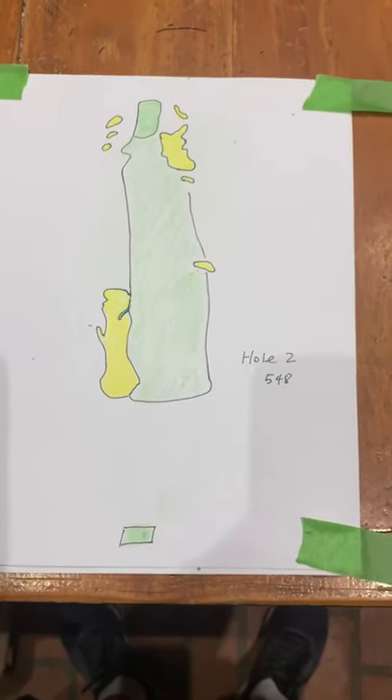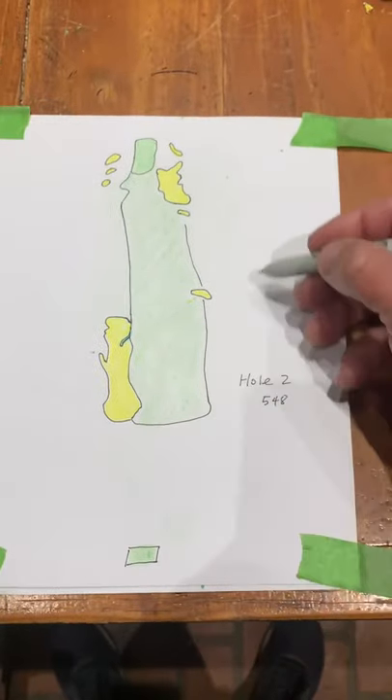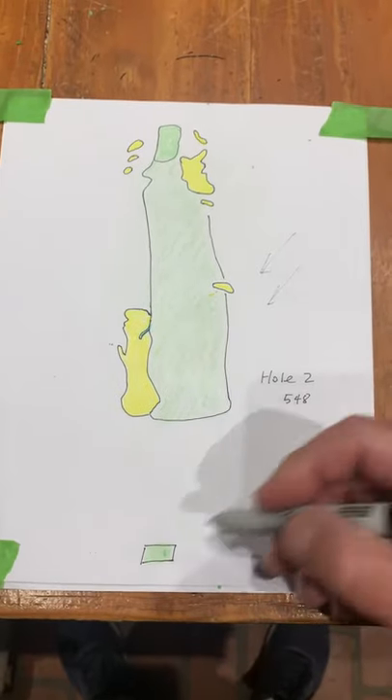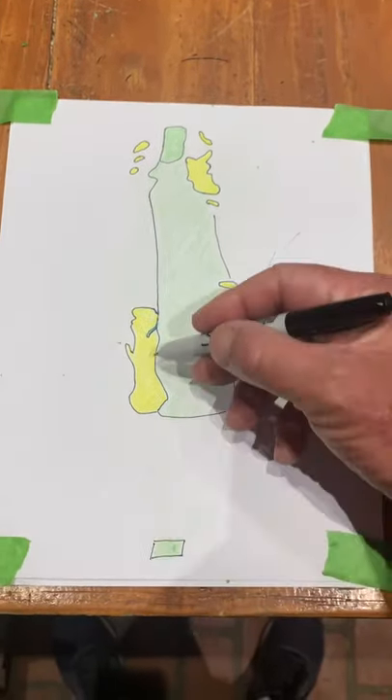Hole number two, TPC Louisiana, is a par five. Usually the wind is blowing in off the right. It's going to be very redundant today to talk about what Pete Dye tries to do — there's a bunker all the way down the left.